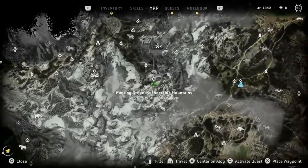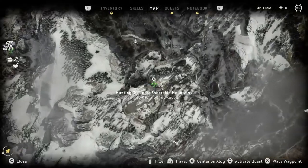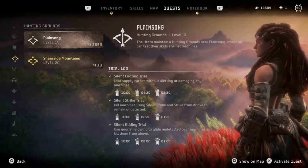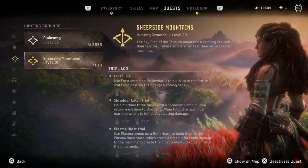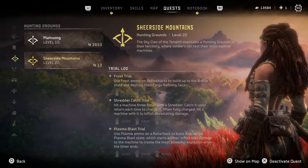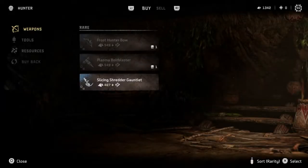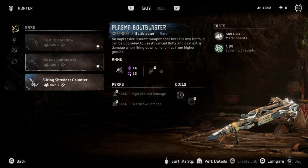The third hunting ground is Shearside Mountain, which can be found north of the map and east of the Bulwark. At a recommended level of 20, this hunting ground is a bit more challenging with more powerful machines. If you don't have the ammo loadout needed for the trial, a weapon merchant is at the ground with various weapons on offer.